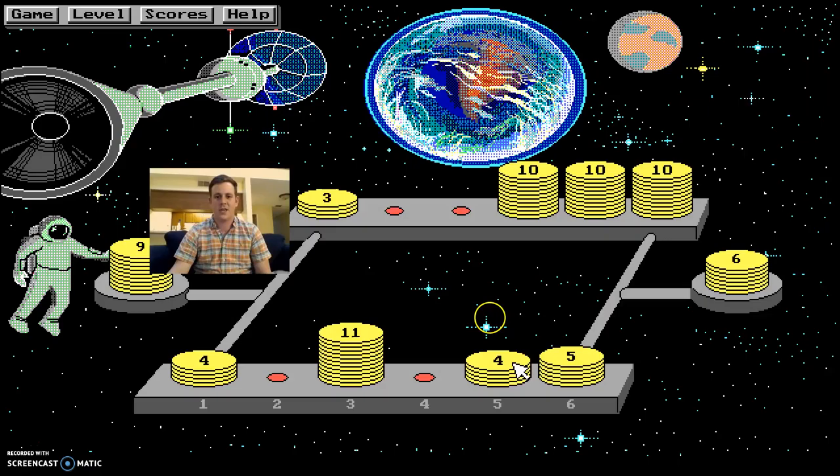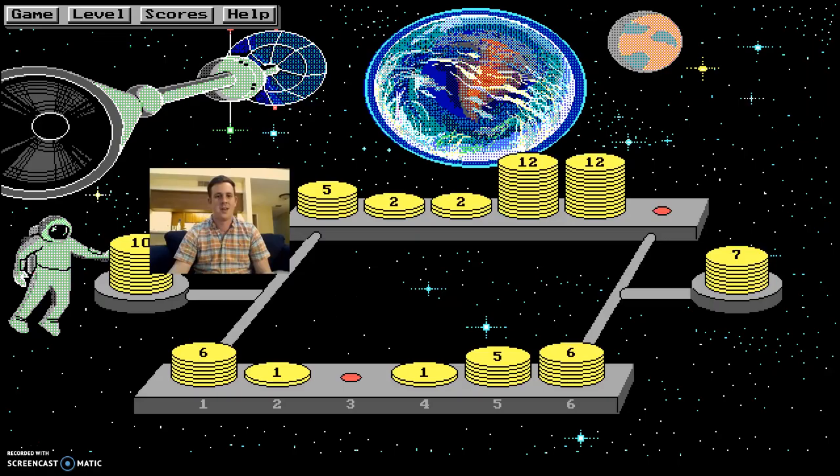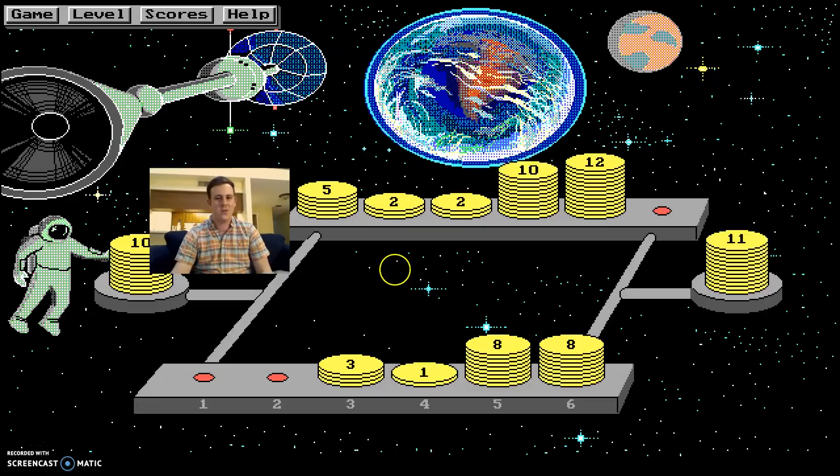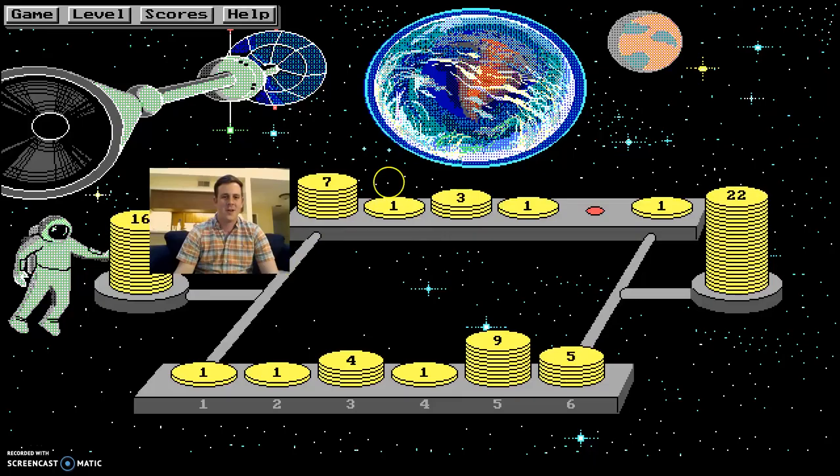I hit that stack. I don't really have much I can do. Hit this eleven stack, see what that does for me. I'm starting to lose pretty badly. Let's see what this six does. I think I might end up there — yep, I ended up there. Hit that three, hit that two. I'm actually not doing too bad.